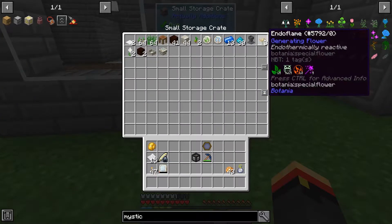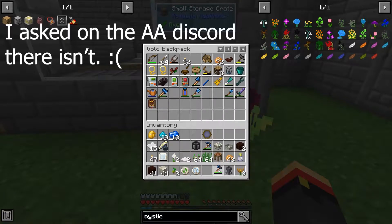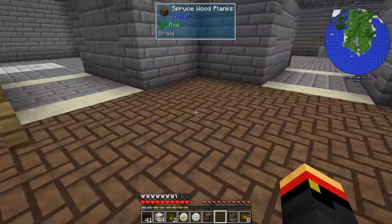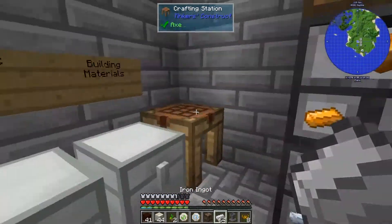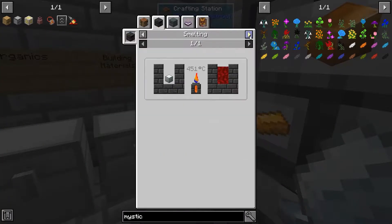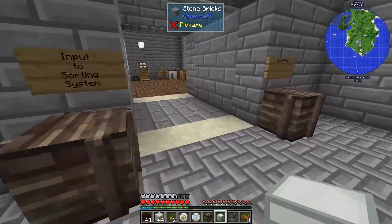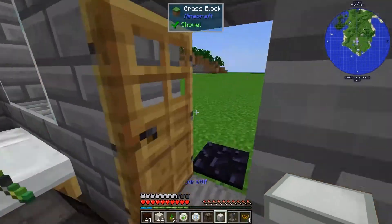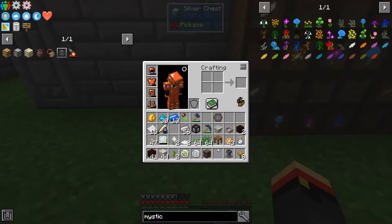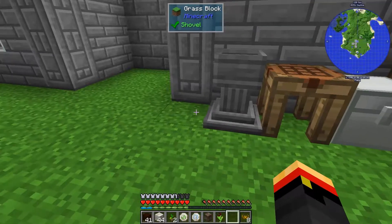Now, where does that leave us for here? I don't want a crate because of those buttons. I thought there ought to be a fix for that, but I don't know what it is. So let's change this out for a silver chest. There we go, got a silver chest. I'll put you down here and then this guy over here and the petal apothecary and finally the pitcher plant.